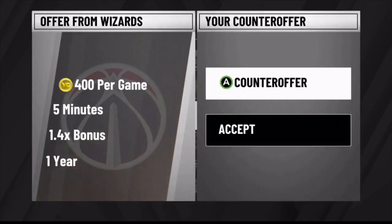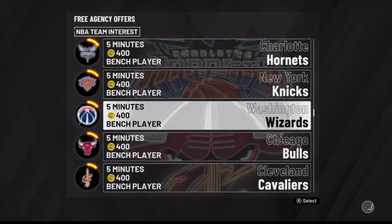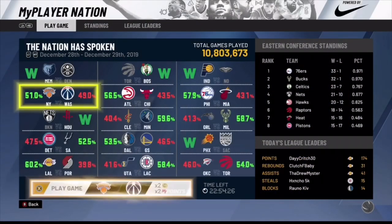On the contract negotiation screen, make sure it's set to one year just in case you get stuck on a team. Hit accept and spam A through the rest. Now go ahead and load up the MyPlayer Nation game that's available — I'm going to play it all the way out, get my VC, and show you guys that the glitch is legit.